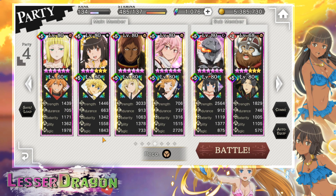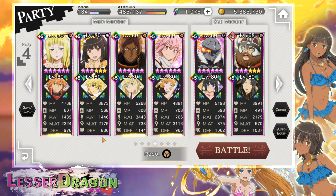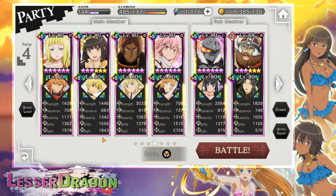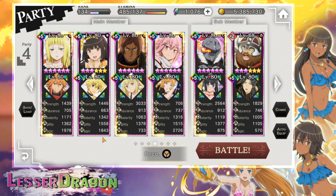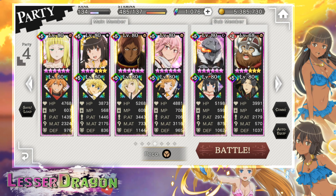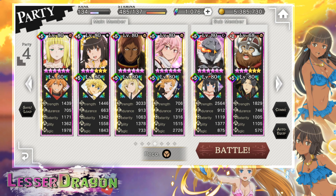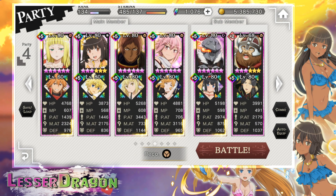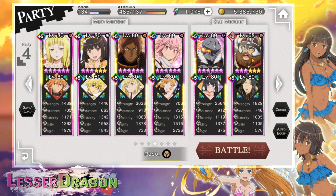Lyra's here for the earth resist debuff and the magic resist debuff, so she's pretty self-sufficient in that sense. Goblin Slayer is here for the single target AOE damage buff. Winter Hestia gives the 10% earth damage plus the counter and guard rate, which is pretty helpful.